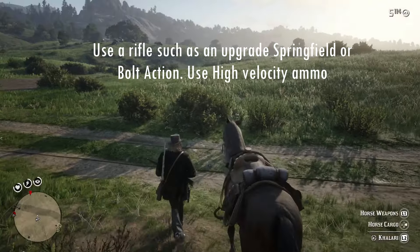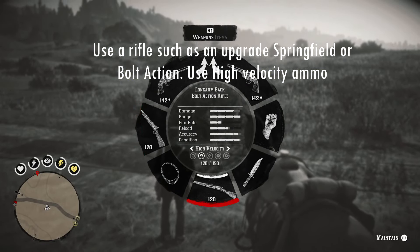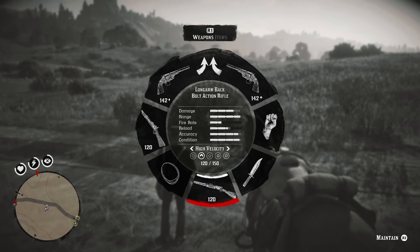The best weapon to use is a rifle with high velocity ammo. Either the Springfield or the bolt action rifle will be fine, just make sure you have upgraded them at the gunsmith first.